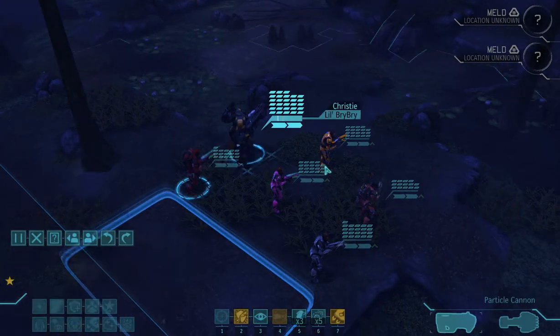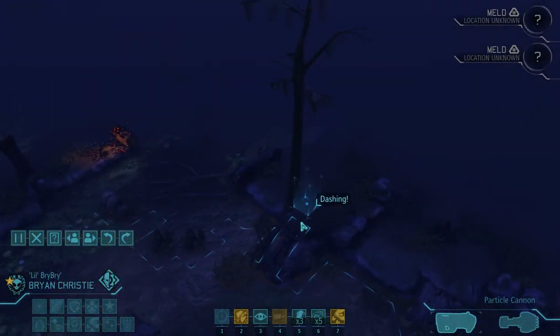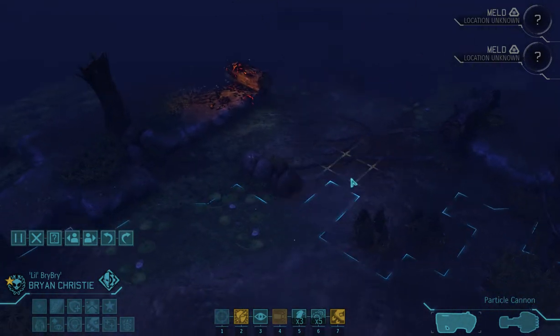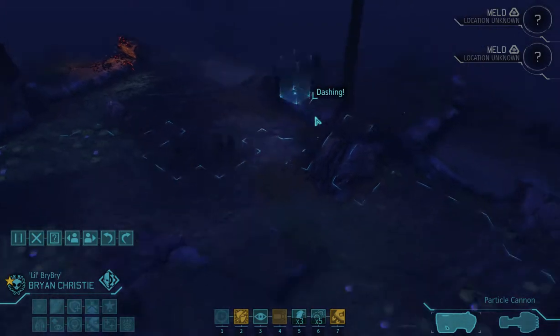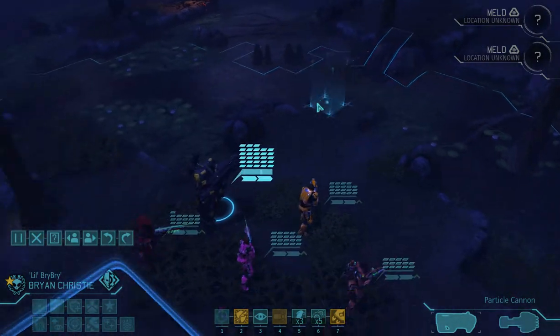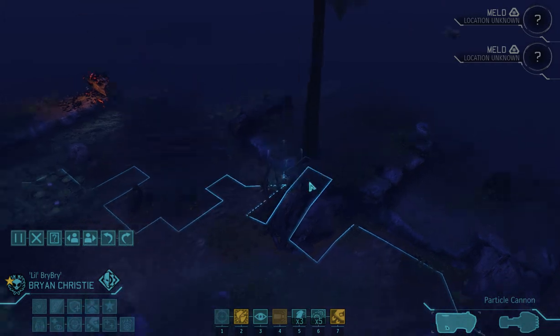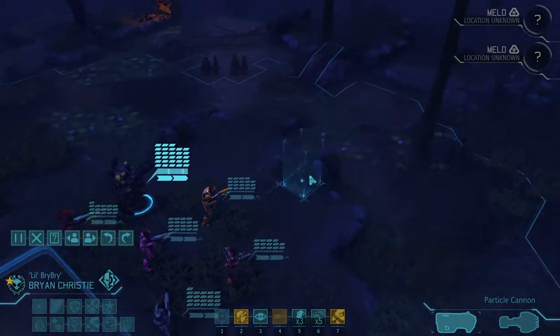Hello everybody and welcome back to XCOM Enemy Within where we are on a UFO landing mission. I brought it down with an EMP cannon so it's still fully intact, which means I should get a lot of loot out of it. It also means there will be a lot of aliens still alive.